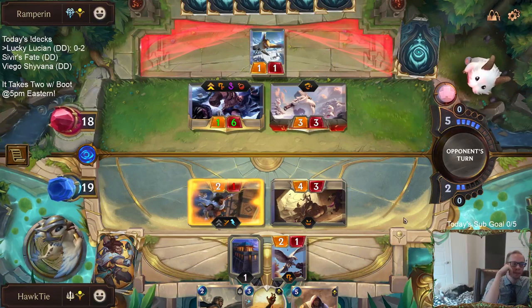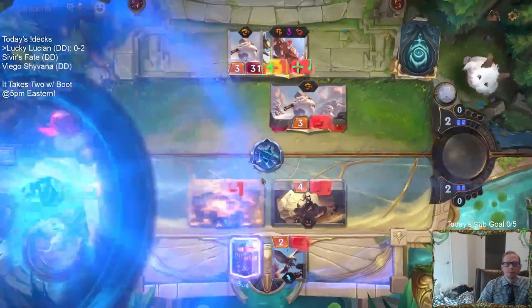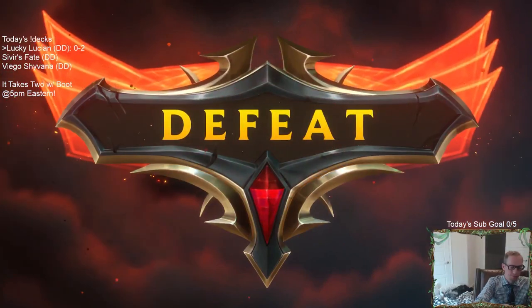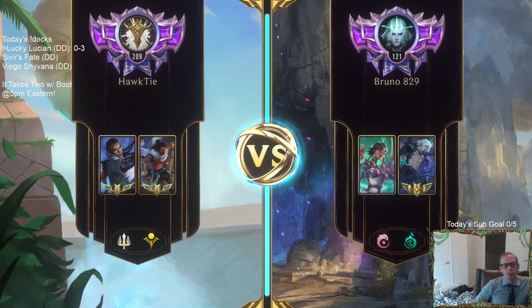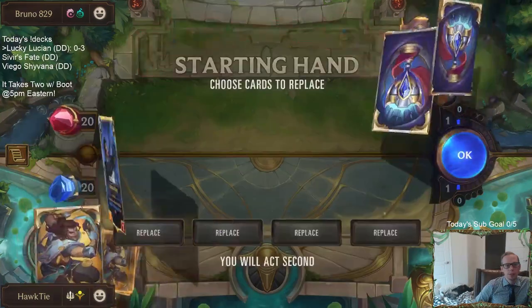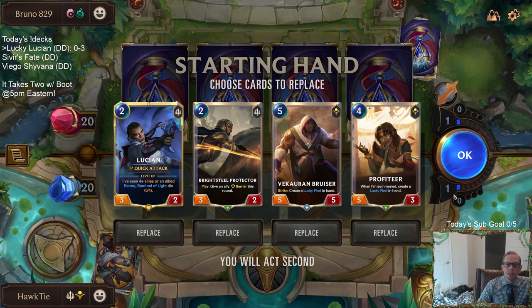I mean, I guess the game - Action and Lucian together. I think that if we want to make a Lucky Lucian it should probably be with Sivir - Sivir, Ruin Runner, Lucian. But then what are our Lucky Finds going to be? Maybe Lucian, Fiora, Karma. They're just going to be so big.